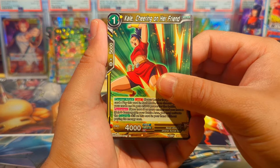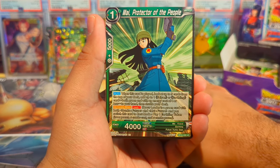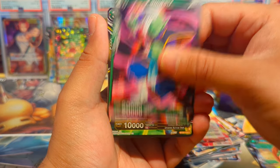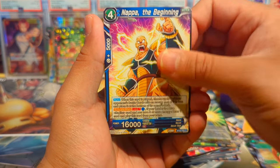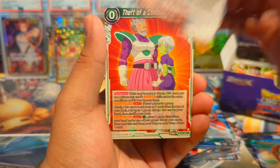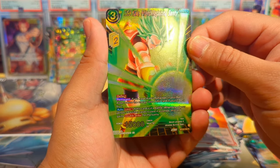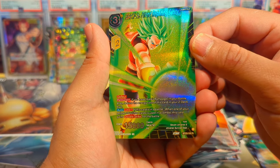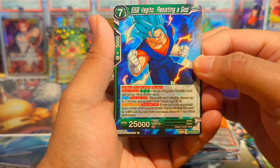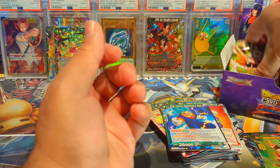We have Kale Cheering on Her Friend, Mai Protector of People, Zamazu, Nappa, Hit, Super Saiyan Blue Goku, Android 20, Super Saiyan 2 Kale Friend Regaining Sanity, and a Super Saiyan Blue Vegeta Resisting a God as our regular rare.